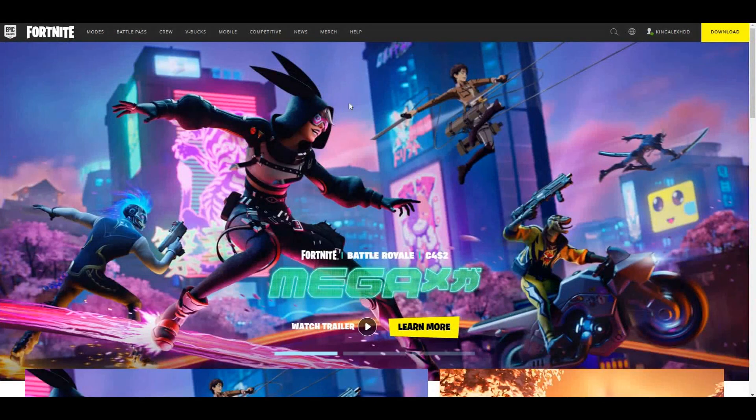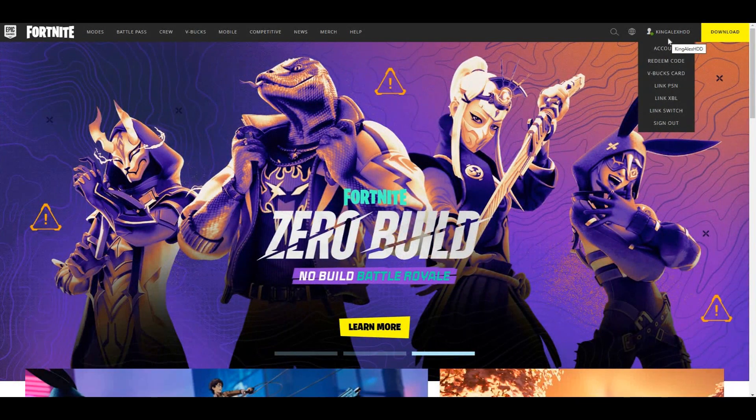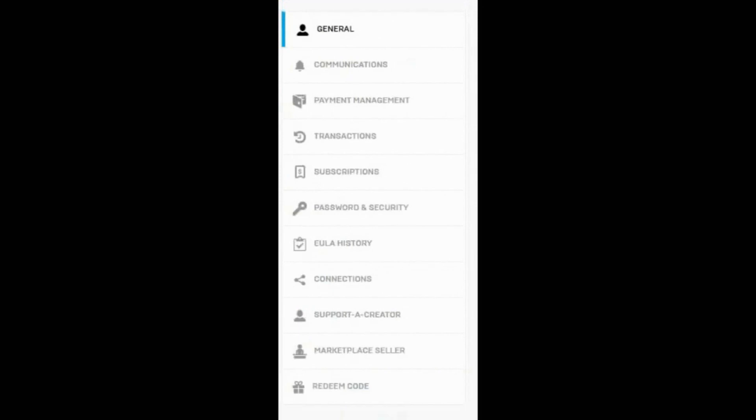You guys want to make sure that you come to fortnite.com. Make sure you do that and come over here by your name, make sure you sign in to your Epic account. Once you sign in, we are going to click on Account. I'm going to click on that — there we go — and then you're going to scroll all the way down to where it says Connections.